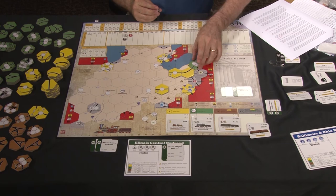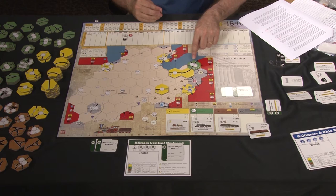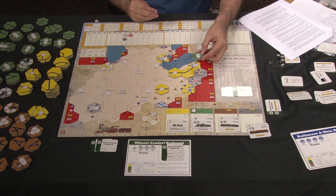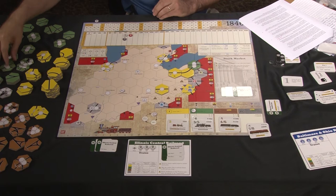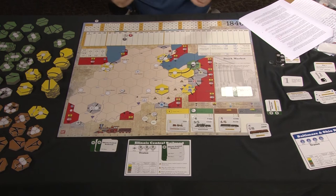Even rotating the K tile to try to satisfy the required directions won't work — one orientation loses the west, another loses the northeast, and another sends track into a lake. So the K tile cannot be placed in Erie no matter how you orient it. The decision of which legal tile to place — for example the X tile or the 'peace sign' tile — depends on your plans as a player.